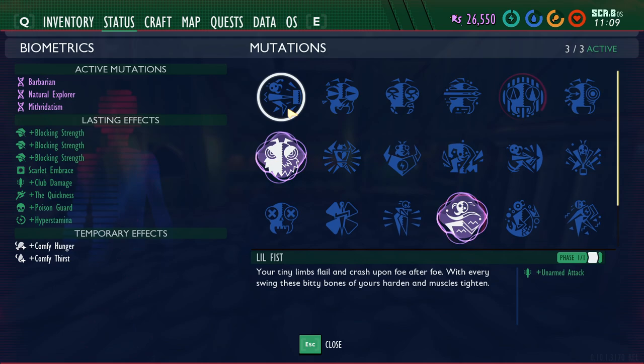The first seven mutations on the list — the entire top row and the first one on the second row — are all offensive mutations, which means they will increase the damage you do when attacking a creature. The first one is going to be Little Fists.